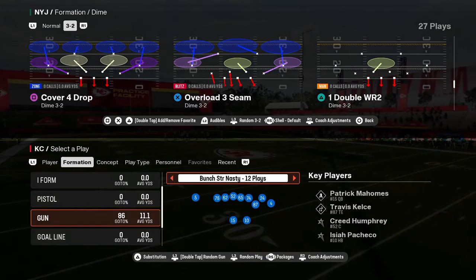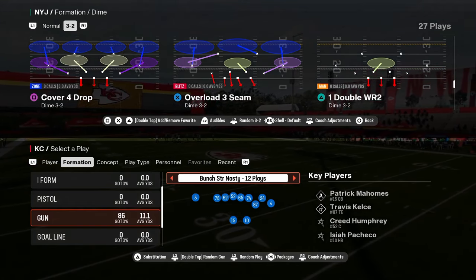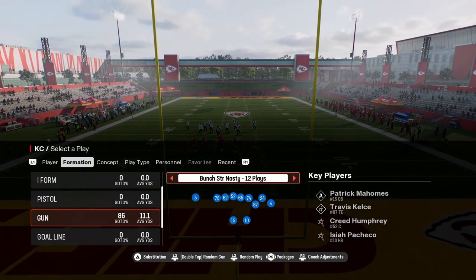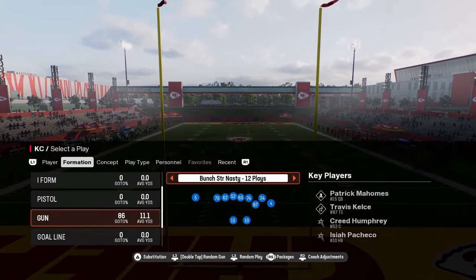Today's video, we're going to be breaking down the Chicago Bears offensive playbook in Madden 25. We're going to be breaking down a mini scheme that you can utilize to maximize the power of this playbook.